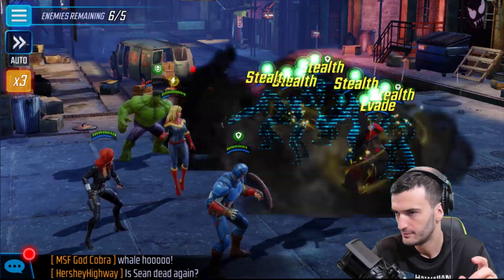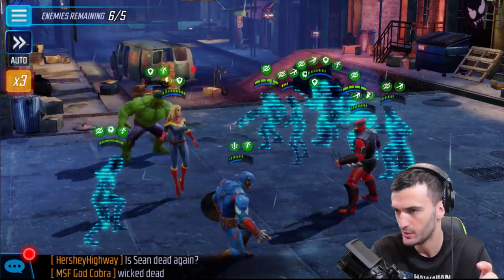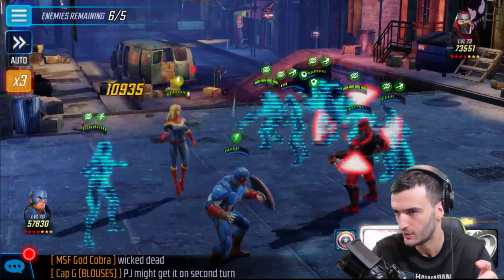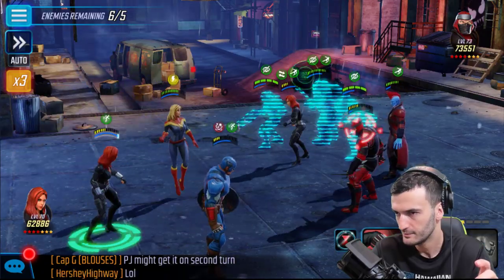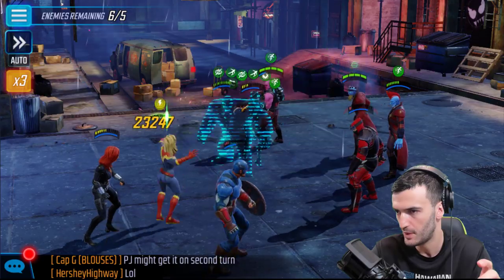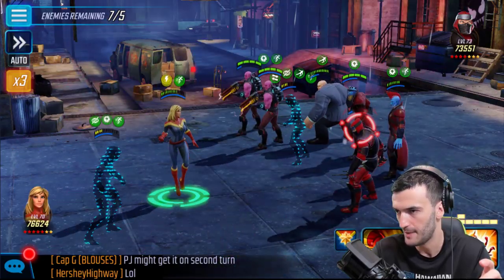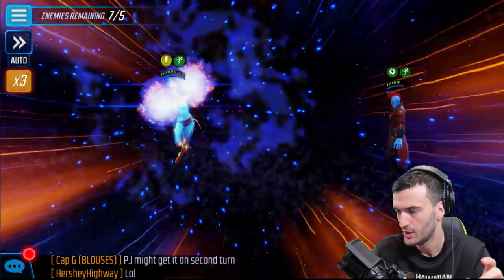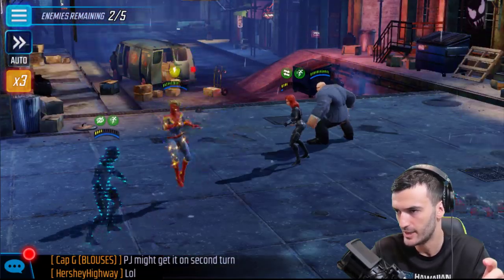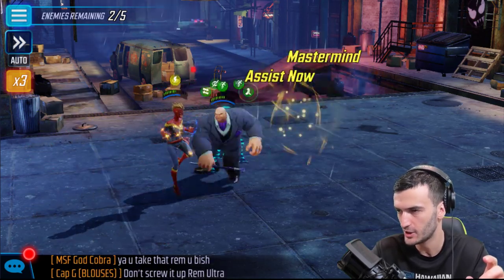Let's continue on with Yondu. Hand Sentry is the pain in my existence - I hate that guy. If I can get Captain Marvel into her ultimate in one or two more turns, she's going to take out all those summons and probably take out Black Widow as well. Now I really have to take out Hand Sentry because he's causing too many problems. I use Yondu's ult for splash damage on everybody, take out Hand Sentry - now he's dead. Black Widow is almost dead but Kingpin stuns. I should have taken her out first.